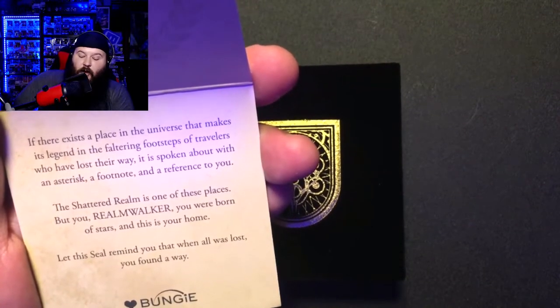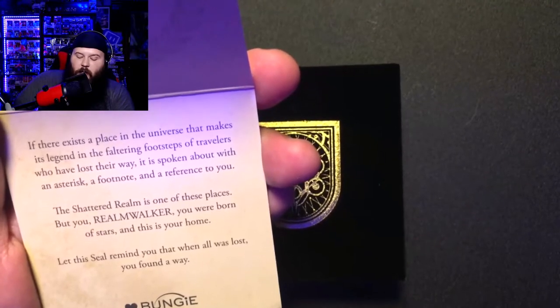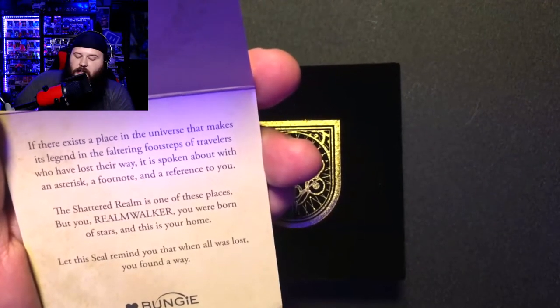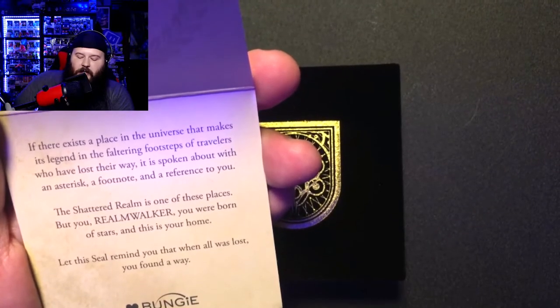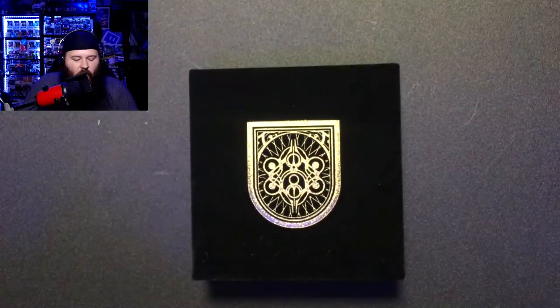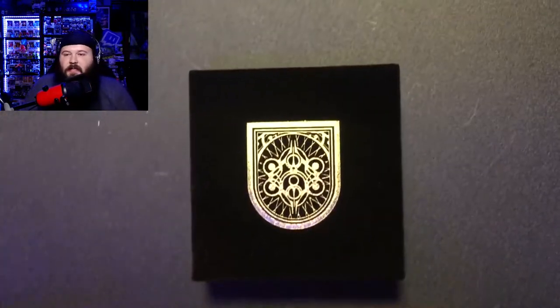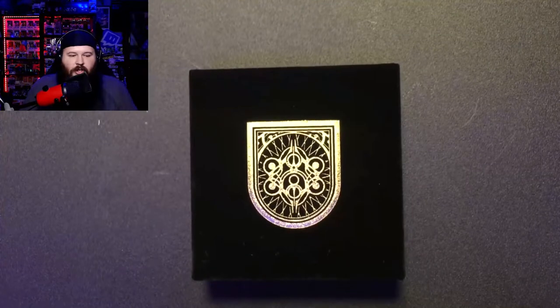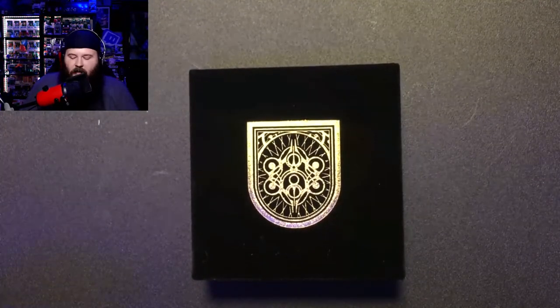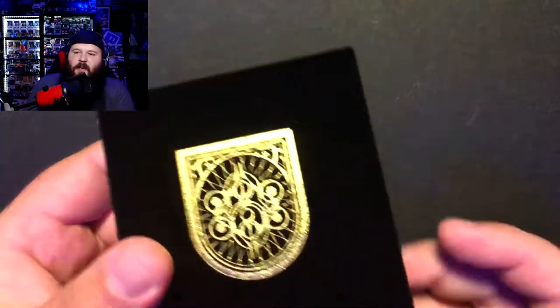'The Shattered Realm was one of those places, but you — Realm Walker — you were born of stars and this is your home. Let the seal remind you that when all was lost, you found a way.' I really dig these little notes they send along. I think it's a nice little thing that helps immerse you in the Destiny lore. It's very cool.